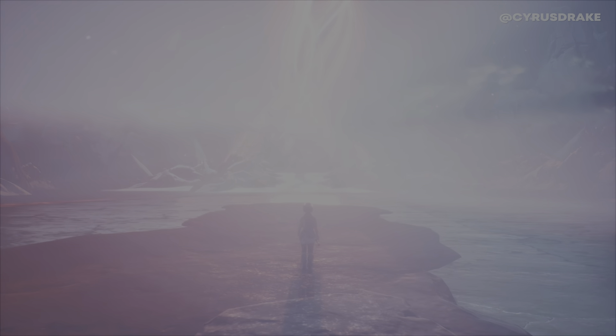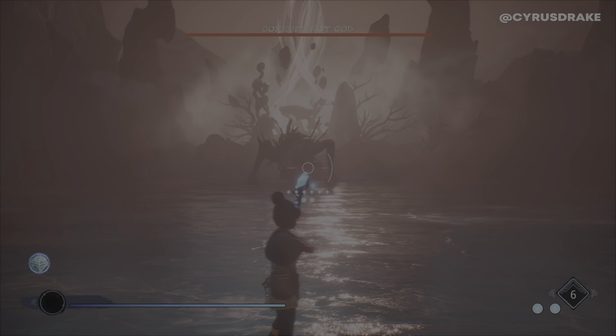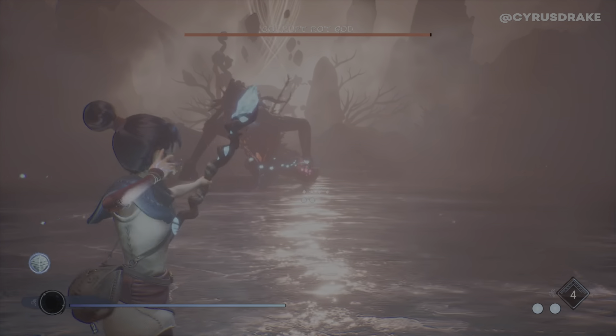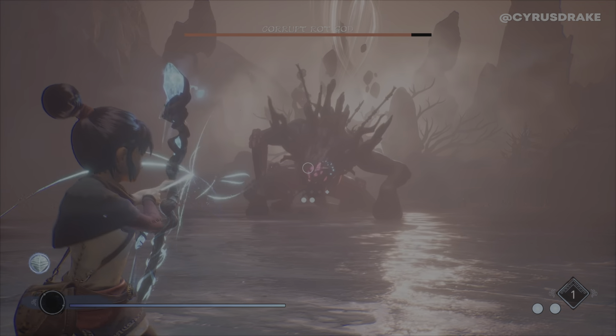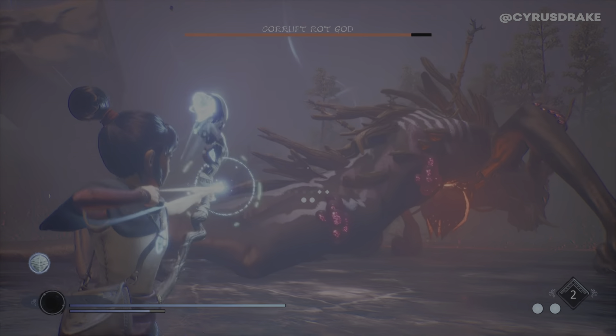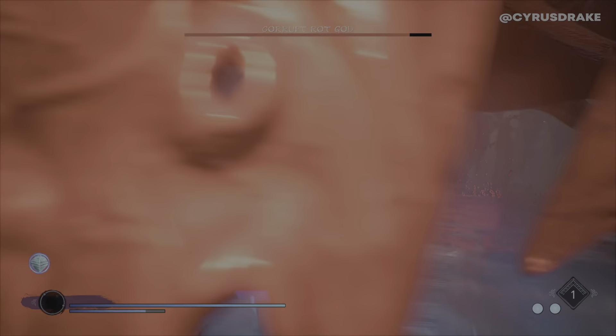Alright, let's take on the Corrupt Rot God on Master Difficulty. This fight is kind of annoying because it's long and it has several different phases, but fortunately some of those phases are really easy like this one. You just want to aim at all these little pink spots on him.